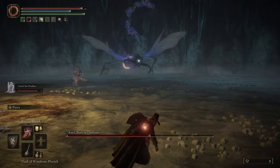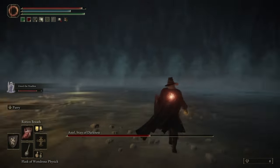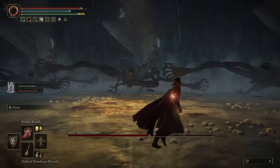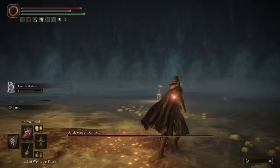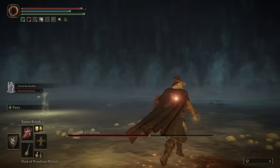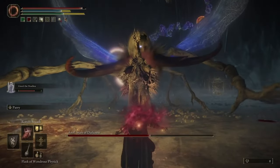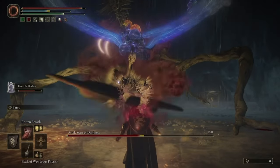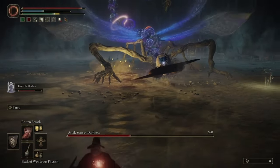The other new move he has in phase two is where he teleports, and then all of these shadow versions of himself come out and try to grab you inside the arena. When you see them come down, focus on the one in front of you and roll into it a little bit, and you should be able to simply dodge it that way. This is also when the Scarlet Rot wears off, so you have to reapply it.